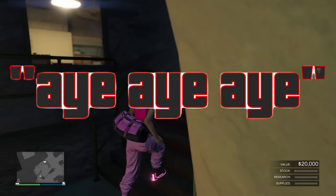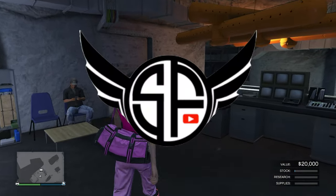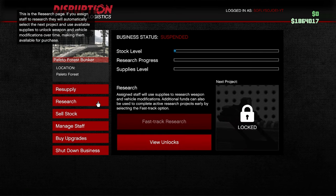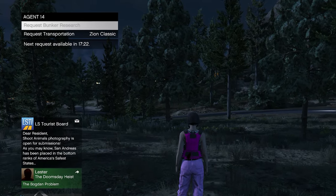Hey guys, it's your boy SoFlySoJoe, back again with another Grand Theft Auto video. In today's video I'm going to be showing you how you can unlock the bunker research items three times faster, and we're going to be doing this by using a glitch that allows us to skip Agent 14's cooldown time.